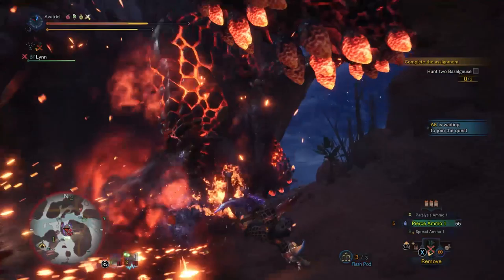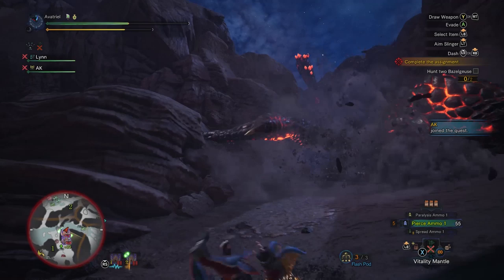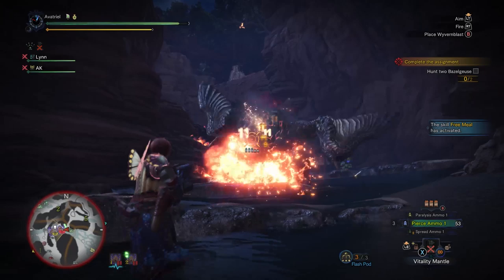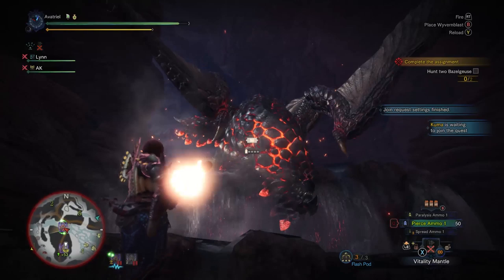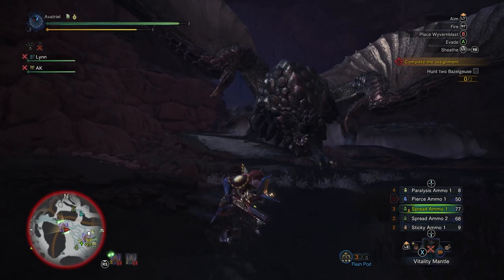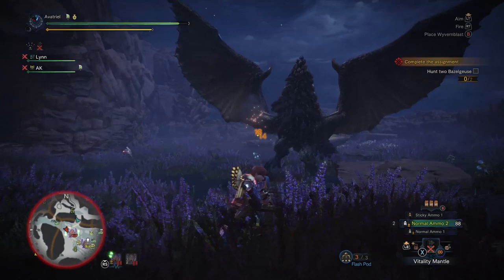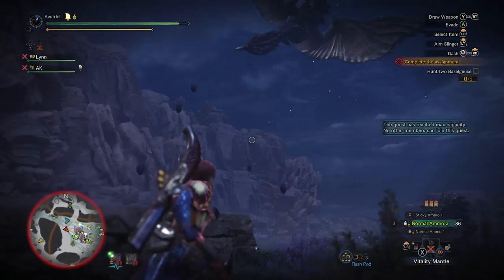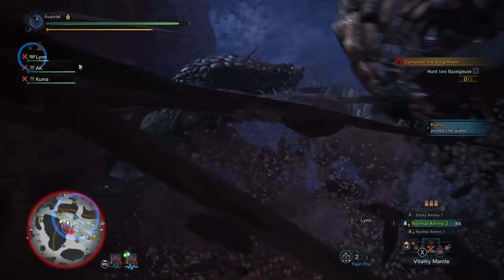Hey, good dodge! Never mind, I didn't have enough time to get that one. That one really wasn't your fault. I'm gonna keep going — I'm a little on fire, but that's okay. This is basically an Indiana Jones sequence, except the boulder is on fire and exploding and sentient. Once you realize that underneath the Bazelgeuse is the most dangerous part, it puts its head in the ground and runs forward about its body length — once you can get that distance down you're pretty much safe, especially with a long-range weapon.